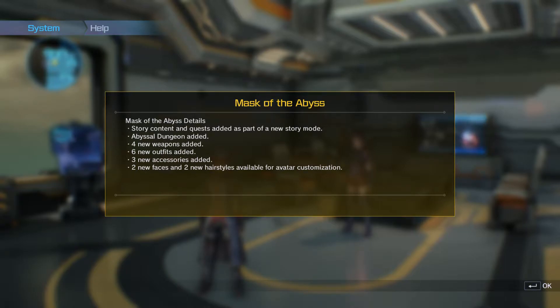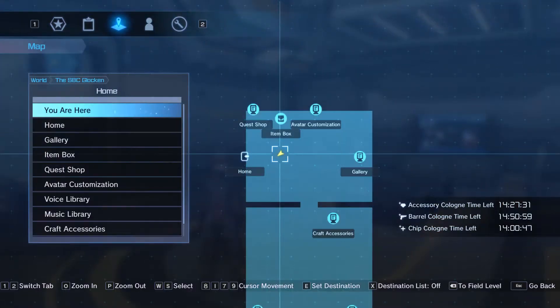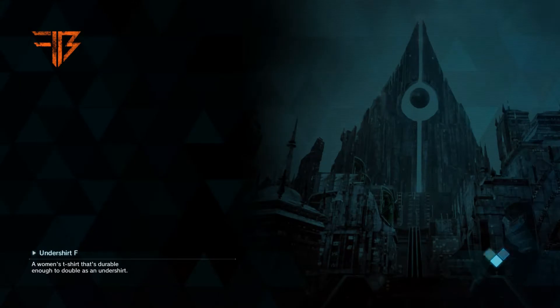All of the outfits are purchasable from the Metal Trader, along with three new accessories. There are also two new faces and hairstyles for avatar customization, which is very interesting. You access the story by going to the main menu. We're going to go to the Metal Trader now to look at all of them unmodified. I'm actually wearing one of the new ones right now and I really like the look.